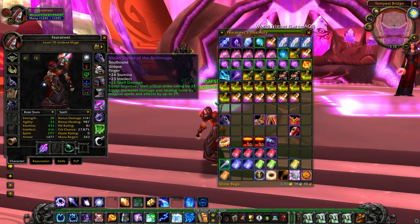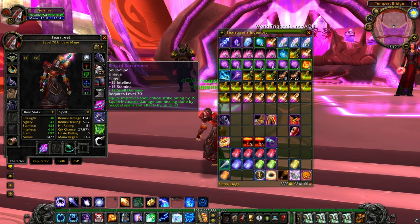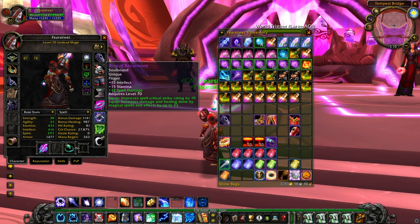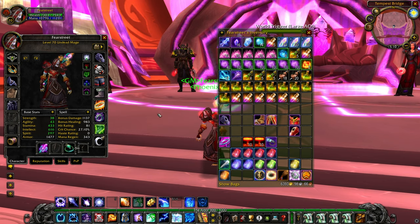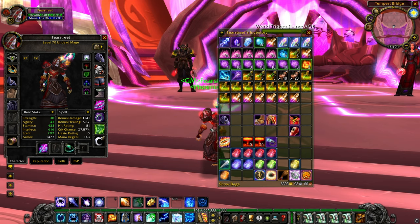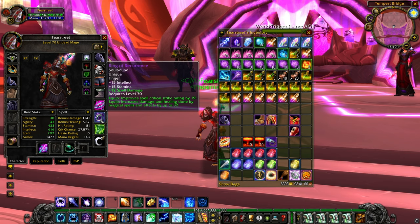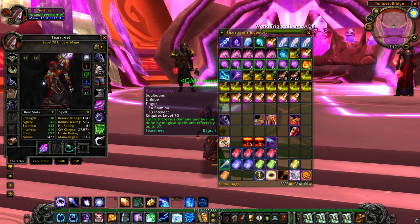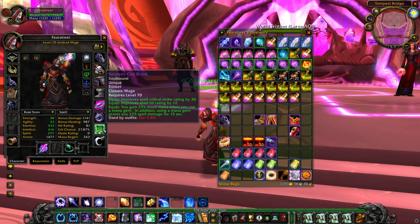For the rings you can use the rings from phase one: the Violet Eye exalted ring and the ring from the chest event. You can use Band of Al'ar if you don't have Ring of Recurrence, but they are not that different at all. I think Ring of Recurrence is actually better since you're sacrificing 19 crit for just five spell power.